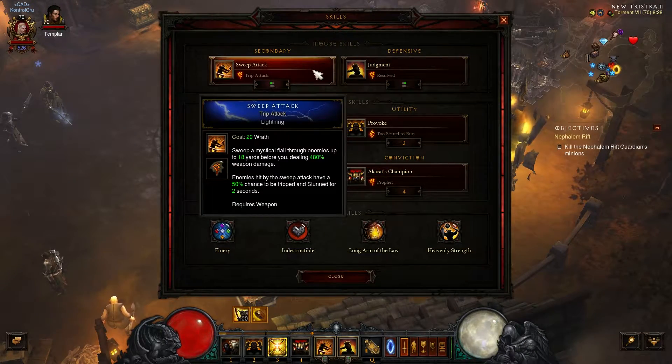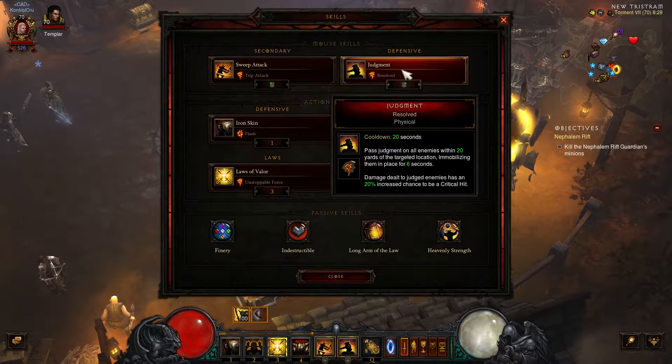Let's look at skills. I'm using Sweep Attack — Trip Attack — it has a chance to stun enemies for two seconds, which reduces my damage. I'm going to use Judgment for even more damage. I can group them even easier, and everyone can't move.